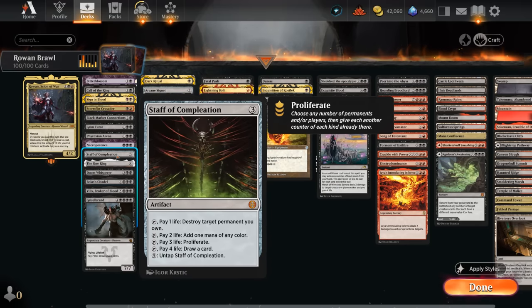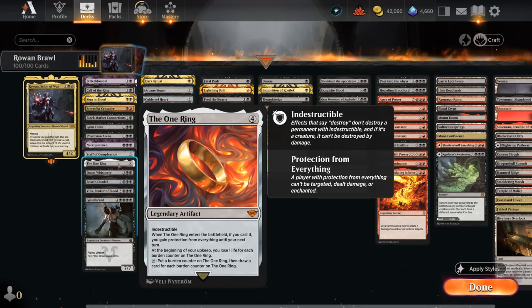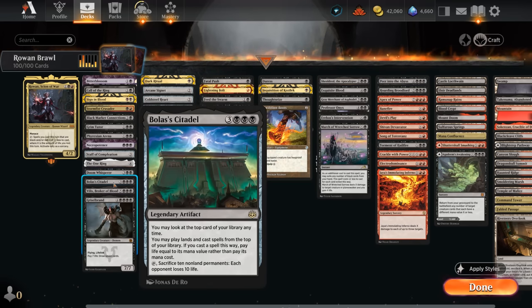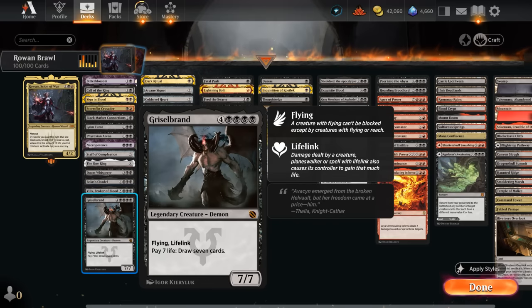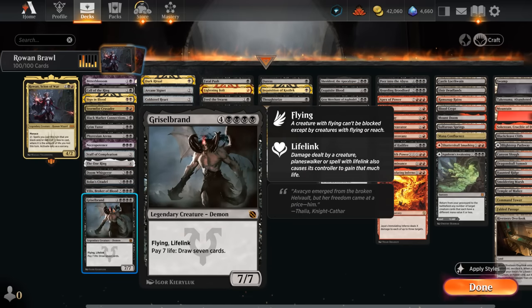Staff of Completion lets us pay life to make mana, proliferate, or draw. The One Ring can initially protect us and then become a card draw engine where we draw more cards and lose more life incrementally. Doom Whisper similarly lets us lose two life each time to surveil two. Bolas's Citadel exchanges our life total for cards off the top of our deck. Villis rewards us for losing life by drawing a card each time, and can enable its own ability. Griselbrand, a 7/7 flying lifelink, lets us pay seven life to draw seven cards for a seven mana discount. Both Griselbrand and Villis are also cards we can ramp into using Rowan's ability, as long as we have enough black mana after the discount.